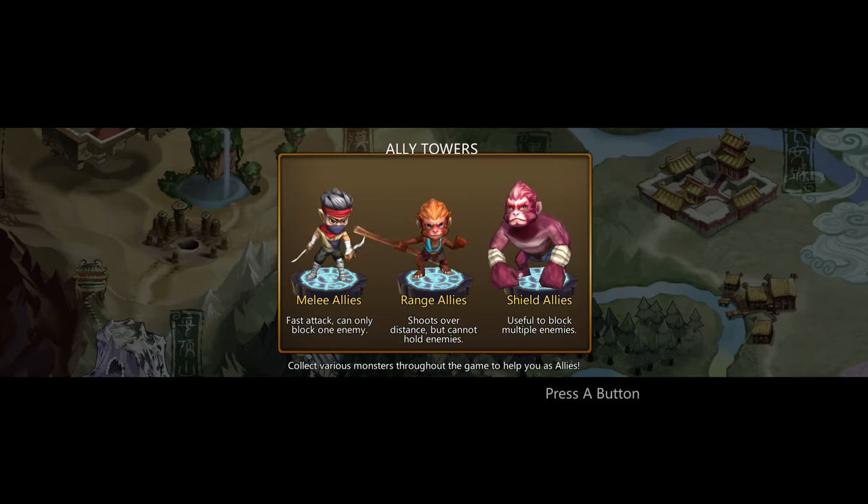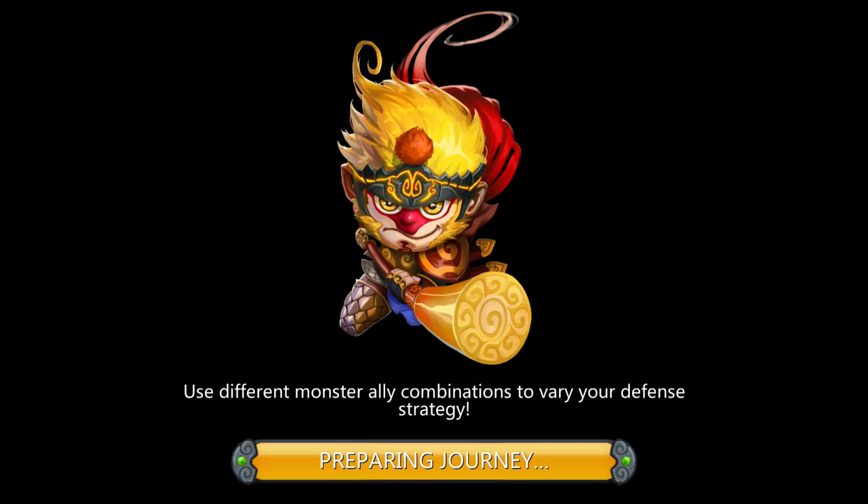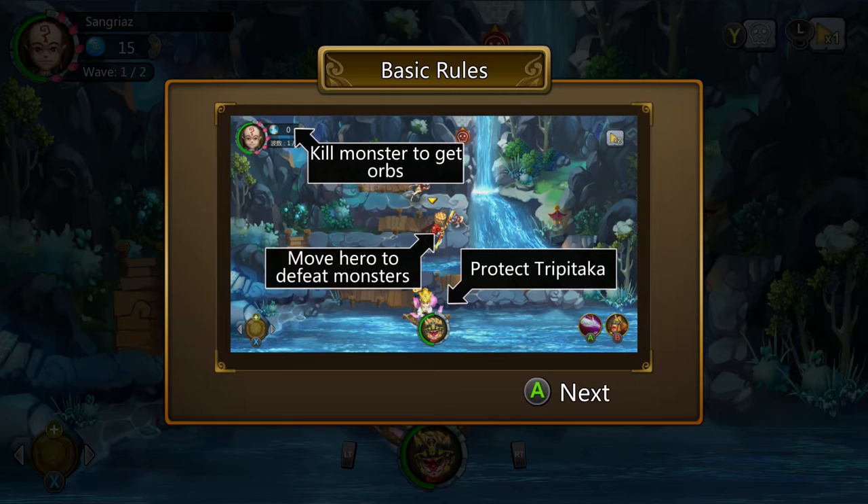You got three towers to begin with, and you get more towers as you play. We are diving straight into the game — we did not see the option screen or anything, no explanation, just straight into the game. Let's play the game a little and show you.